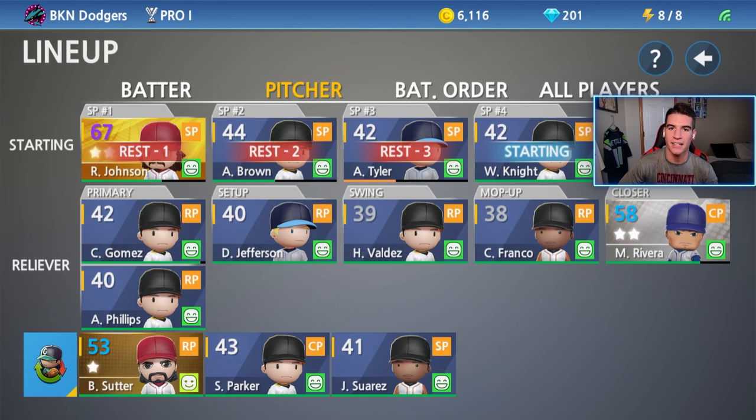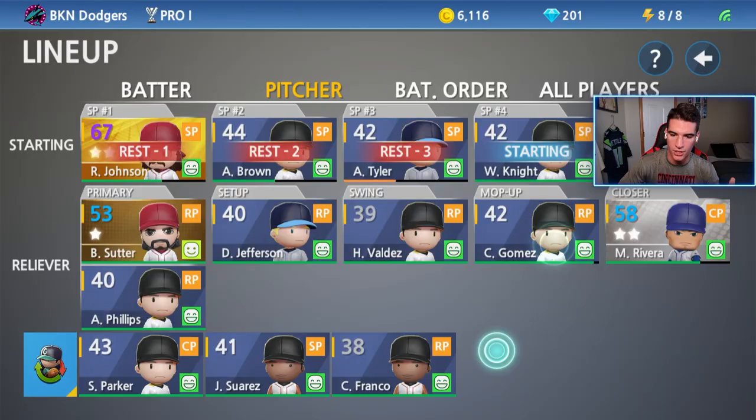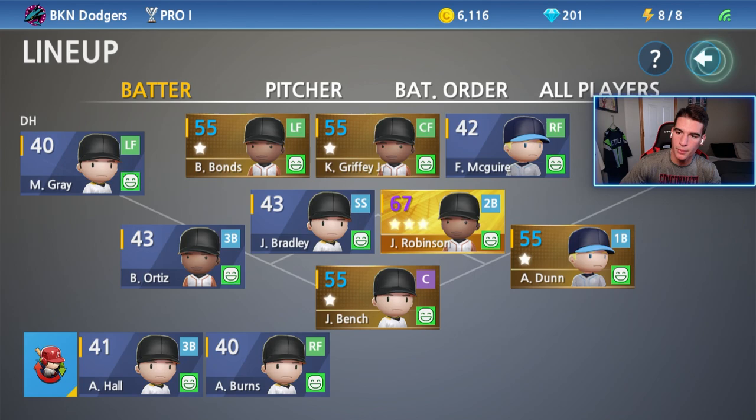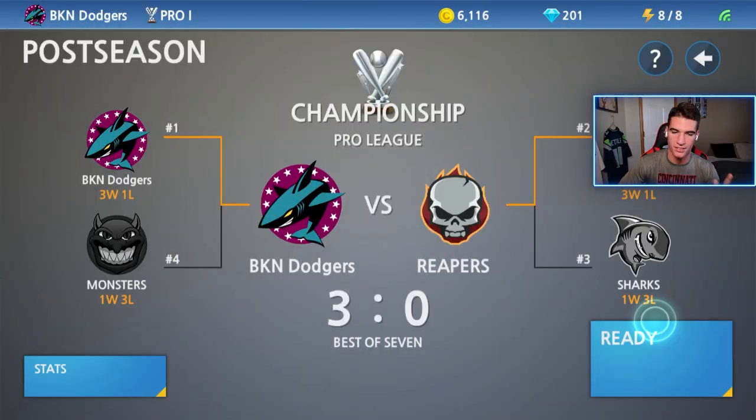When you recruit a pitcher in this game, it automatically puts him on the bench and you have to put him in the rotation or in the bullpen. We're going to put Suter in the primary spot for Gomez, and Gomez is going to go in for Franco — we'll move Gomez to the setup spot. In this game, I will debut Suter in the 8th, bring Rivera in the 9th, but I will not be pitching with Suter the normal way because I want this to be a closer game. Let's get this game started and move into Master League, hopefully.